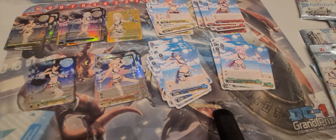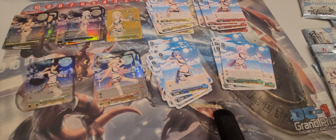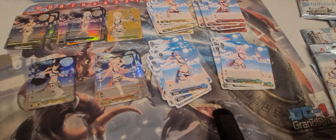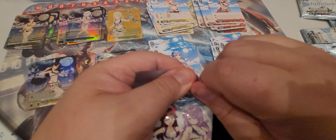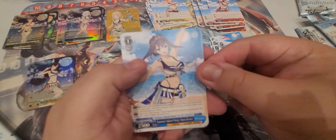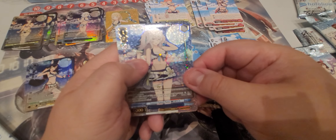Alright, we're on to our last box — box number five. See if we can get another SP. There are 53 cards in total, each with a normal, a Hololive Rare, and an SP, which is kind of nice. So like I said before, if you want someone specific it might be cheaper to just buy it. Pack one: Kronii, Mio, Noel, and Botan.